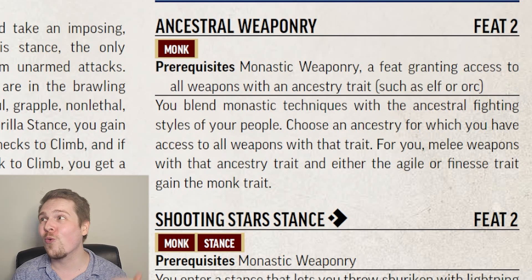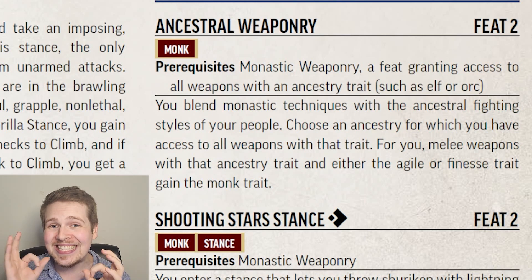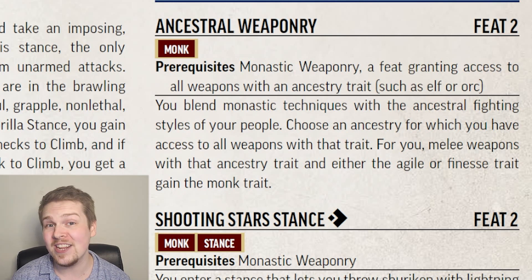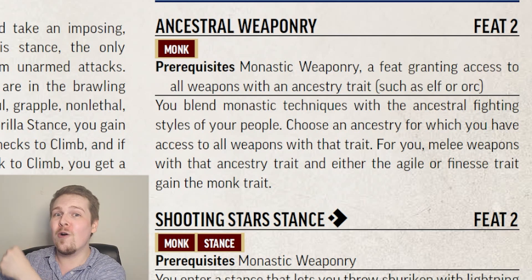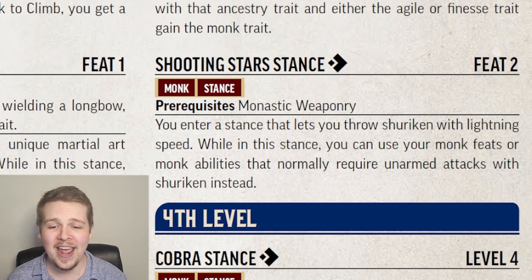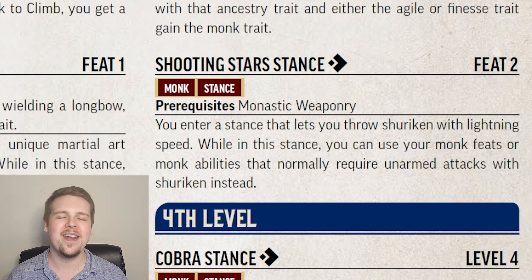Ancestral Weaponry is really cool for flavor. As long as you've taken Monastic Weaponry, your ancestral weapons — such as elven weapons, orc weapons, or goblin weapons — now gain the monk trait. Meaning you can be a goblin with a dog slicer and Flurry of Blows with your dog slicer. And just for you Naruto fans, of course there's Shooting Star Stance, which is a stance that lets you use shuriken with your unarmed strike abilities, so if you want a Flurry of Blows with ninja stars, now you can.